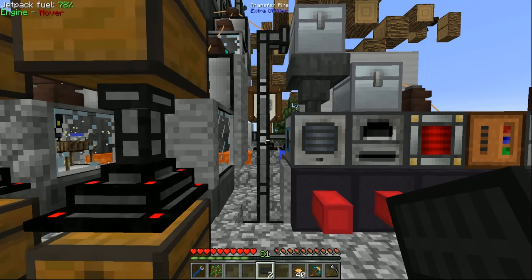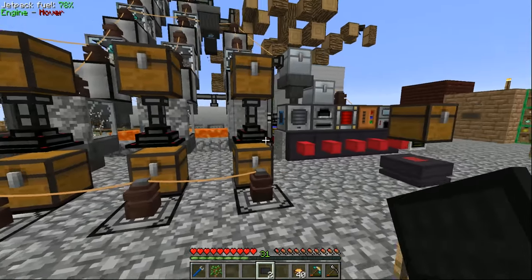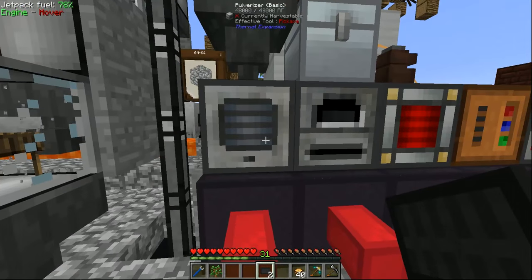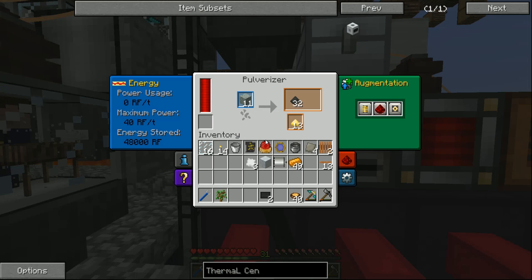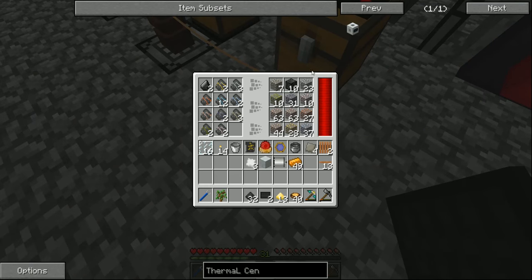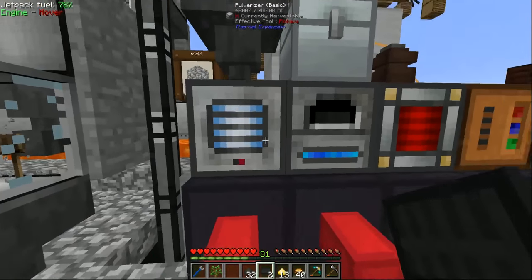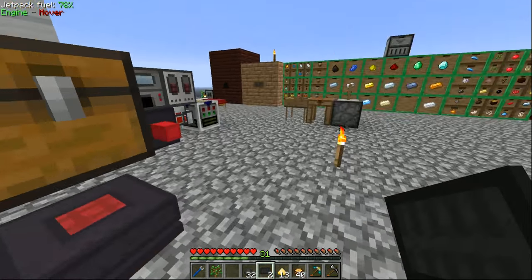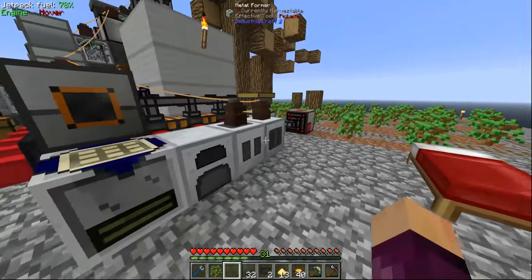Right now our system for producing all of the dusts for making ingots is a lot faster than our system for actually processing them. For example, if this thing is running at full speed it's still not fast enough - we still get a backlog up here, and then we end up with backlogs back here which results in items spewing all over the place. So I want to upgrade my pulverizer and my redstone furnace so they're both a little bit faster than they already are.